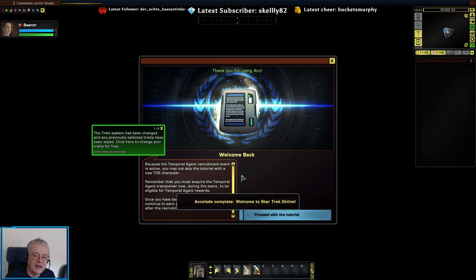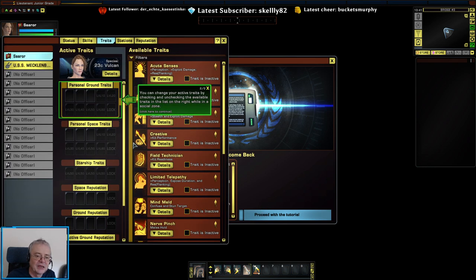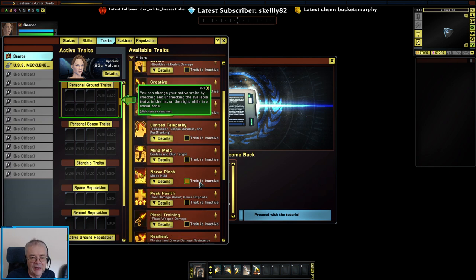The first time playing through, you have to do the tutorial. But if there's a recruitment event on for that particular faction or sub-faction, you've also got to do the tutorial, so I have no choice — if I was doing this normally I would get a choice here. We have some ground traits to select.